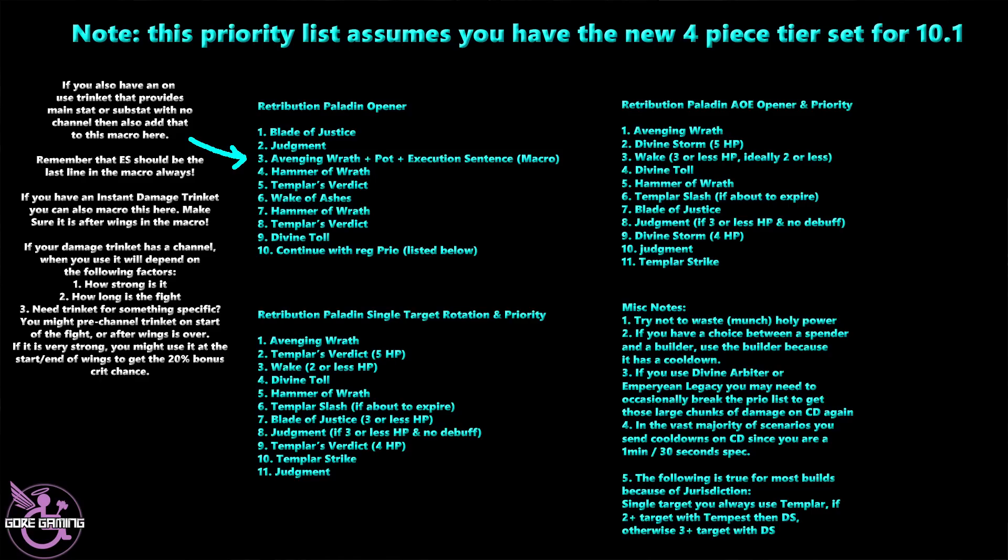For the Retribution Paladin AoE opener and priority, it is: Avenging Wrath; Divine Storm if you're full on Holy Power; Wake, ideally with two or less Holy Power — in a very large pack you can do it at three or less; then Divine Toll; then Hammer of Wrath; then Templar Slash if it's about to expire; then Blade of Justice — getting that Expurgation on everything is very important; then Judgment if three or less Holy Power and no debuff; then Divine Storm at four Holy Power; then Judgment; then Templar Strike. Note that this priority list is for 10.1 and assumes you have the new four-piece tier set that makes Hammer of Wrath do 25% more damage and gives it the ability to chain to additional targets in AoE.